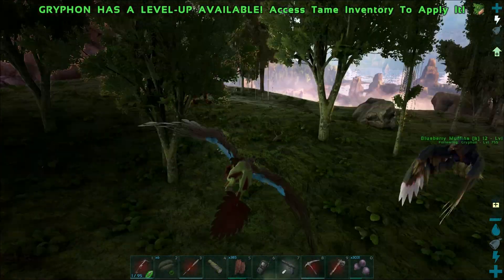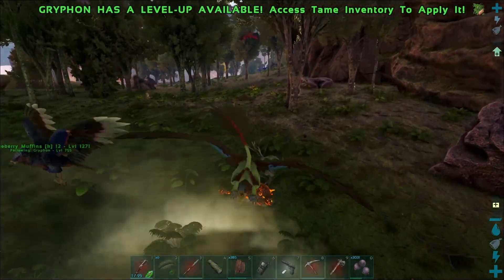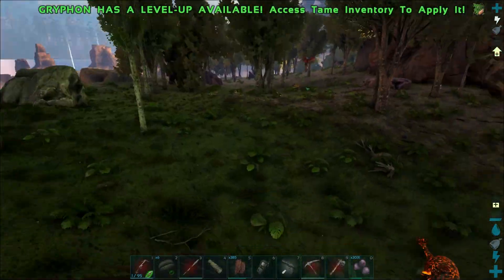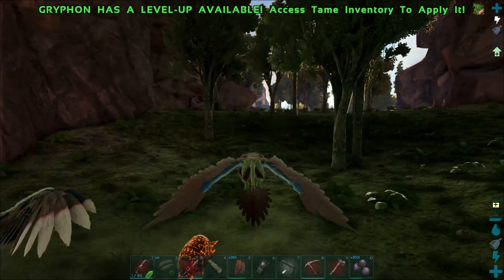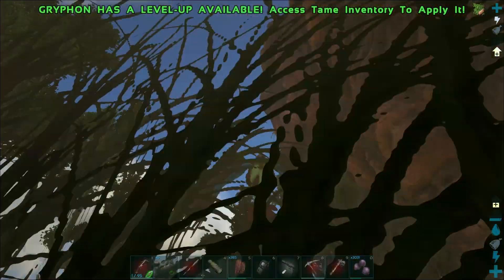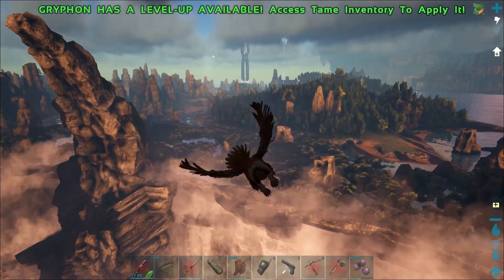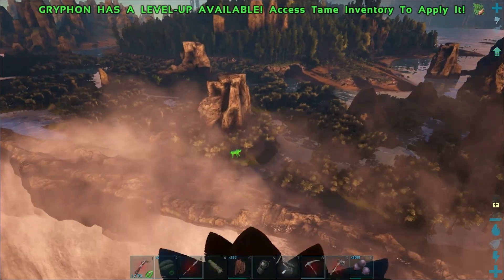Now let's see if we can get this Doedie. I thought we could pick up Dodies — can we not? Oh man, what the hell is going on? Somebody told me that we could pick up Dodies. It doesn't look like we can. Dang it — that is no good guys, what the hell are we supposed to do? Somebody lied to us. At least we got our Griffin now. Our Griffin's probably going to be more powerful than the RG, and at least he can pick stuff up — maybe he can't pick up a Doedie, but...